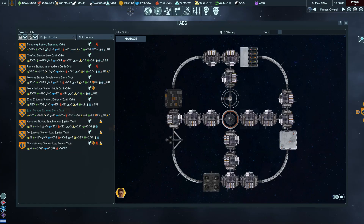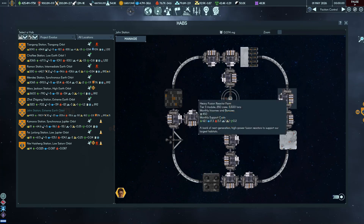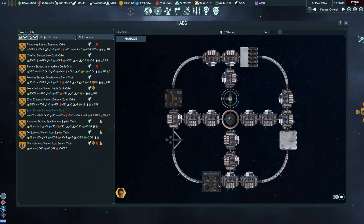What takes the longest is building the interstellar launch facility right here. They don't actually show you building a space arc or starship except in the cutscene at the end, so really this is the thing you have to build. It takes 5,000 electricity to run it, so basically you have to take an entire ring space station and fill it up with heavy fusion reactor farms.